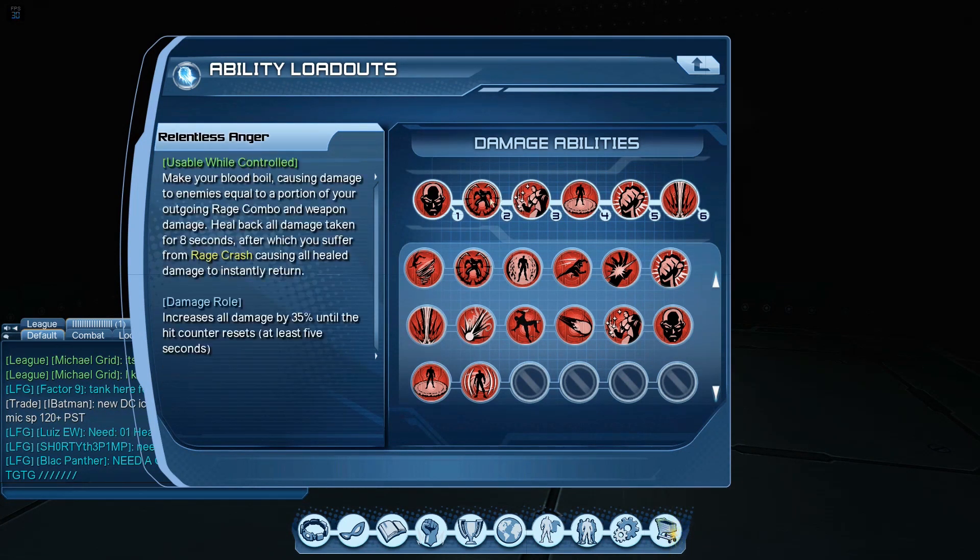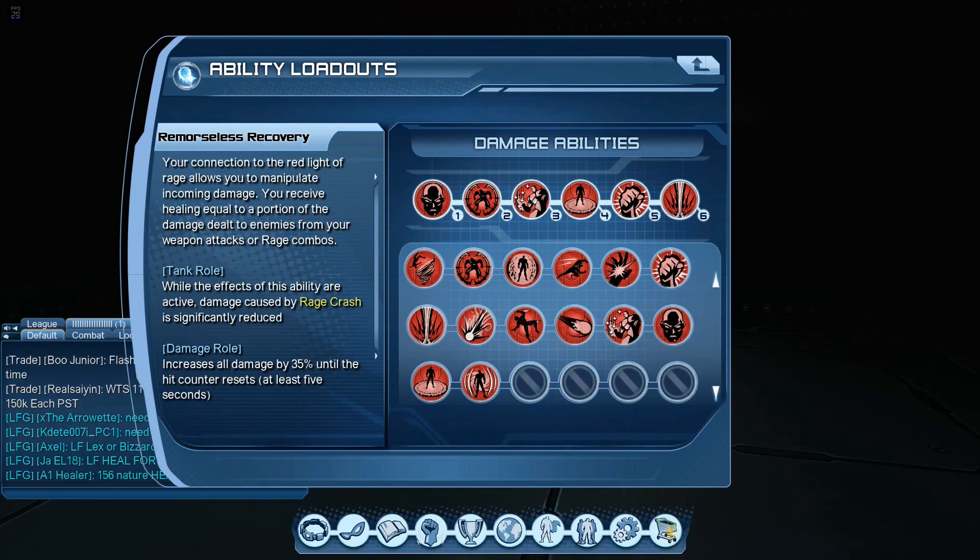Remorseless Recovery and Relentless Anger don't extend Savage State but they do what they do. With Relentless Anger active, it causes damage to enemies equal to a portion of your outgoing Rage Combo and Weapon Damage — and you also get healed back for damage taken for 8 seconds. Remorseless Recovery means you'll receive healing equal to a portion of damage dealt from your Weapon Attacks or Rage Combos. So you're taking in two types of heals with those two abilities, and you still have your healers to rely on as well.